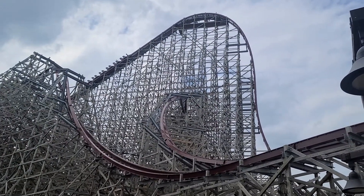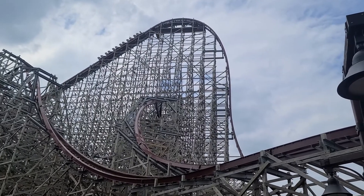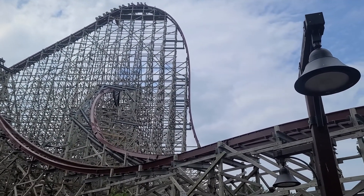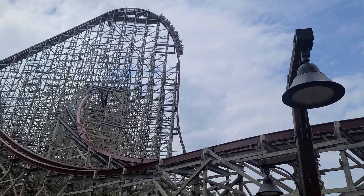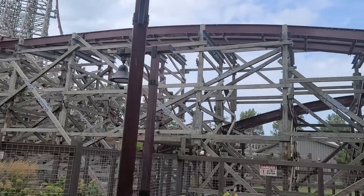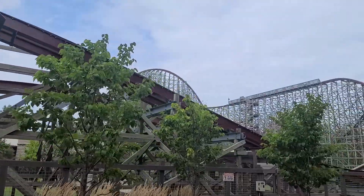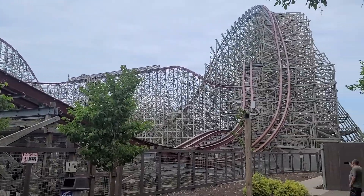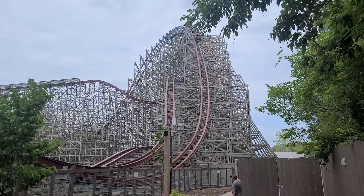90-degree first drop. This thing is an airtime machine. Big airtime hills at the beginning and then all kinds of twisted-up goodness in the second half of the coaster. First airtime hill there, and you've got like a 45-degree banked airtime hill — really cool element right there. Look at that.